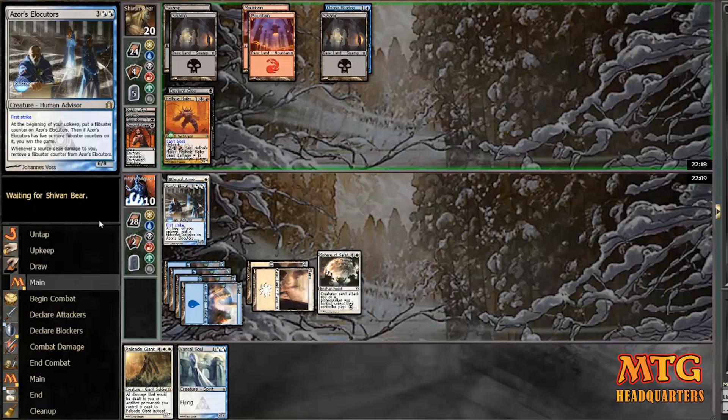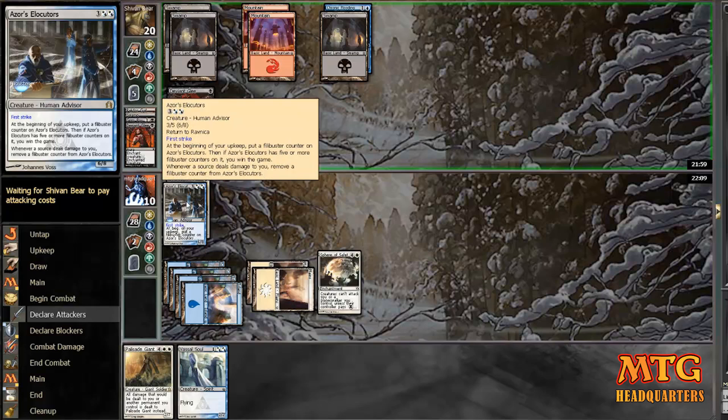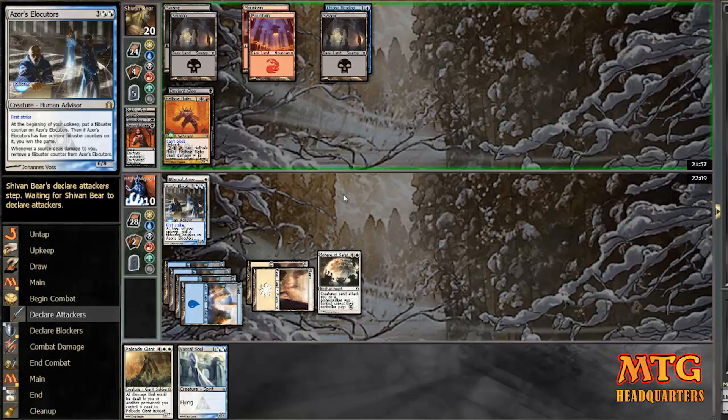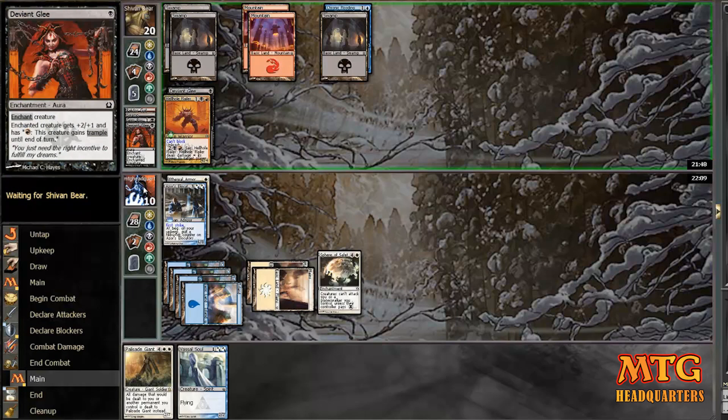Right now I don't think he's too worried about getting filibustered — when you have a Rakdos deck you can get around it, and I did go five turns without putting anything out. But now he's like, 'Hey, I'm gonna attack with my Hellhole Flailer' — oh wait, he has to tap three mana to do it. So he realizes: if I attack, I can't put anything out this turn, and I can't even sacrifice. Which is the beauty of the Sphere of Safety.